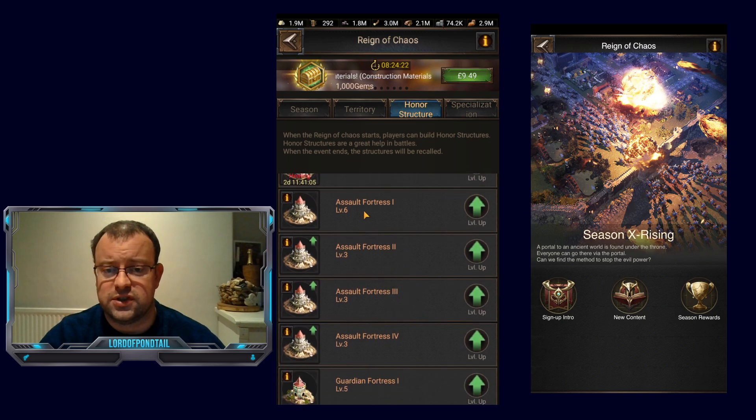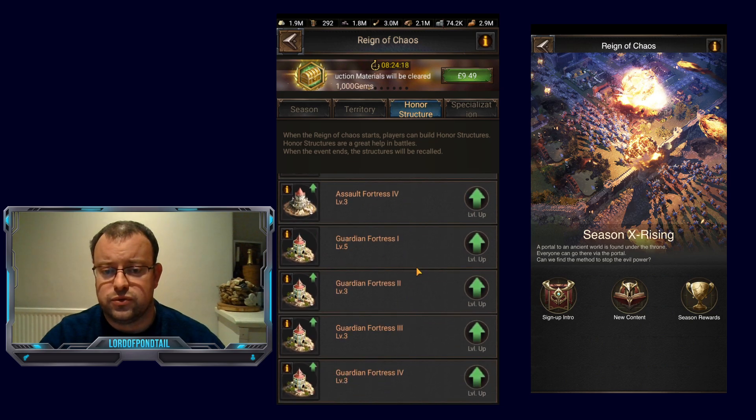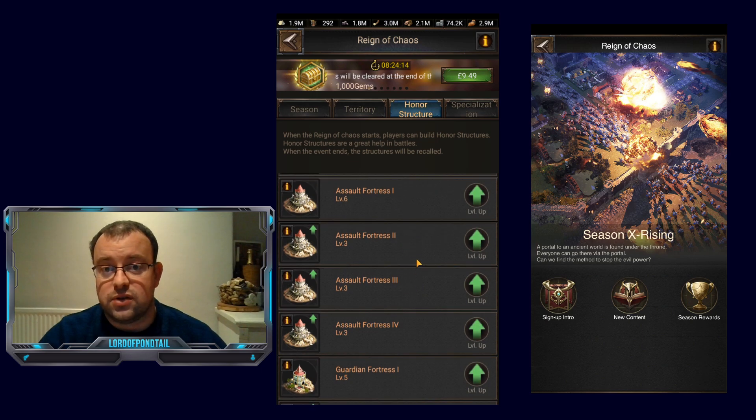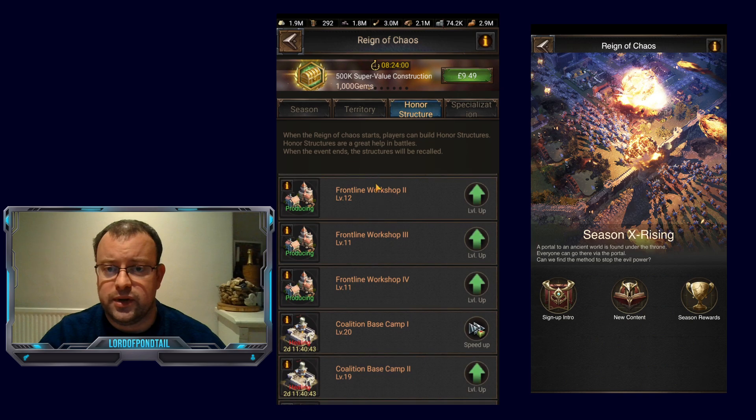On my assault fortresses, I've upgraded one to level 6 and the others are level 3. Guardian fortress one is level 5 and the others are level 3. These do give a lot of points for upgrades but need a lot more material. Anyone upgrading these to max is doing an amazing job during their season — personally I've just never managed to do it, but that's where my buildings are.